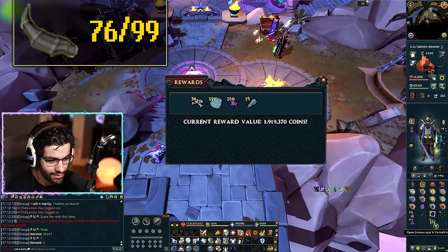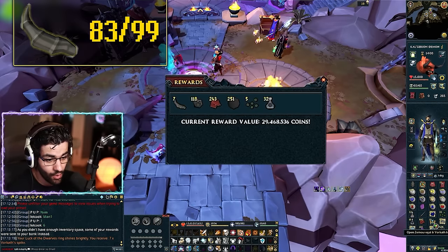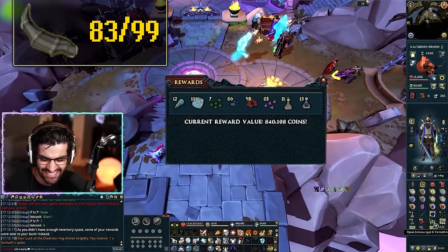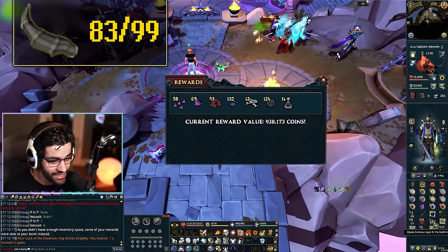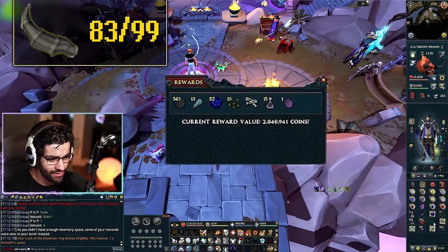Here we go — absolutely lock in. Oh, no. Seven? Oh, we got more than that, surely. Seven? We got more than seven? A pittance! A visage? I don't need a visage. Oh no.